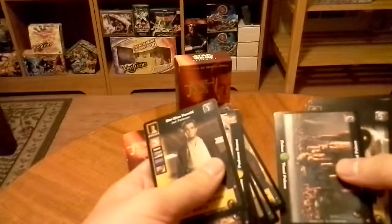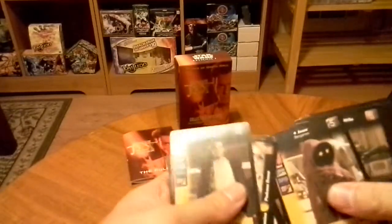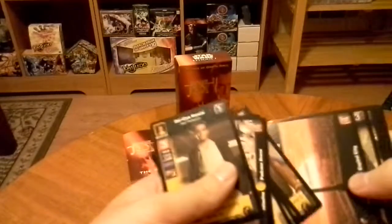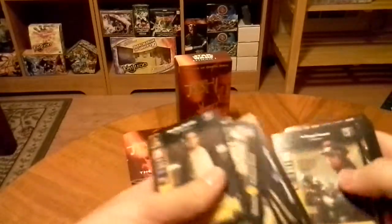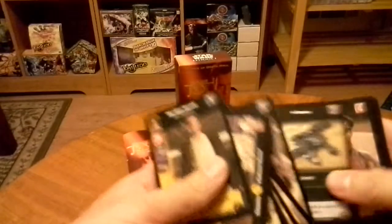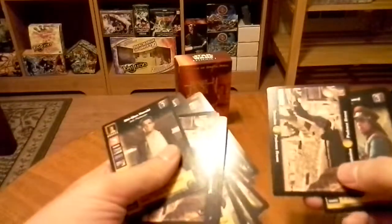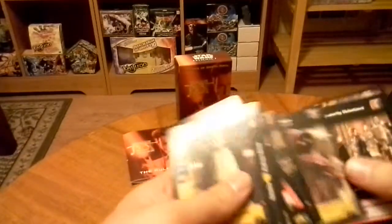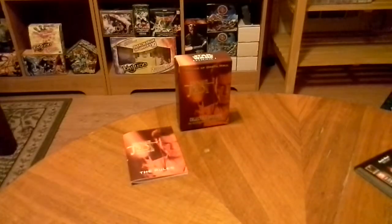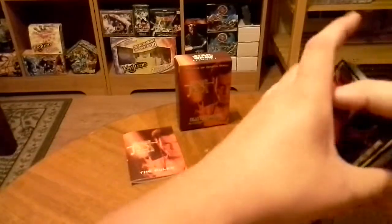More Royal Guards, Naboo, Theid Palace, Jawa, Blaster — a whole lot of the same stuff. Corskint Capital City, Tatooine Padres Arena once again — just more and more of the same. I mean, it's a 30-card deck; you kind of want some variety. It's already a small deck anyways.